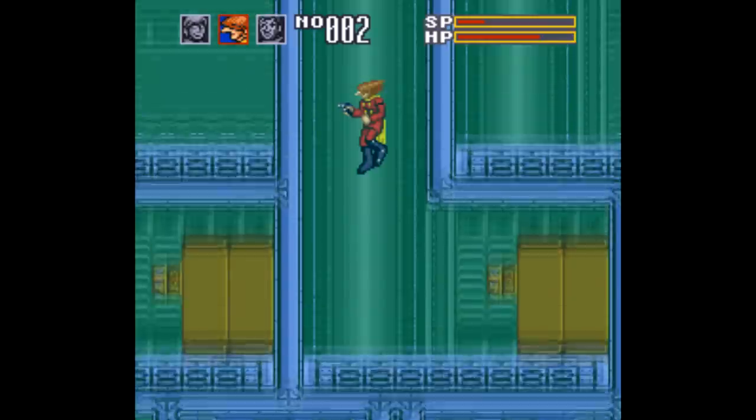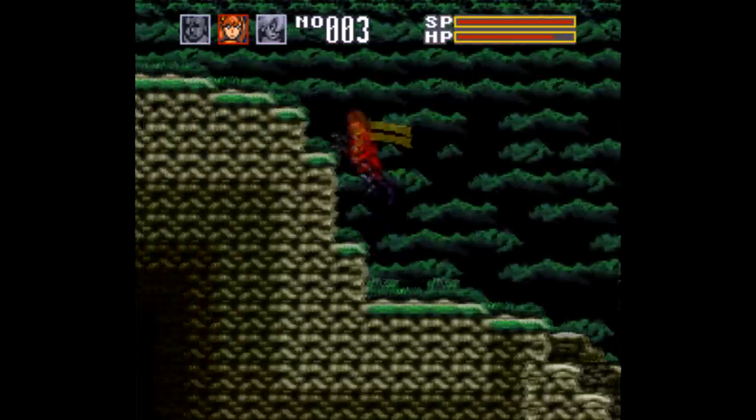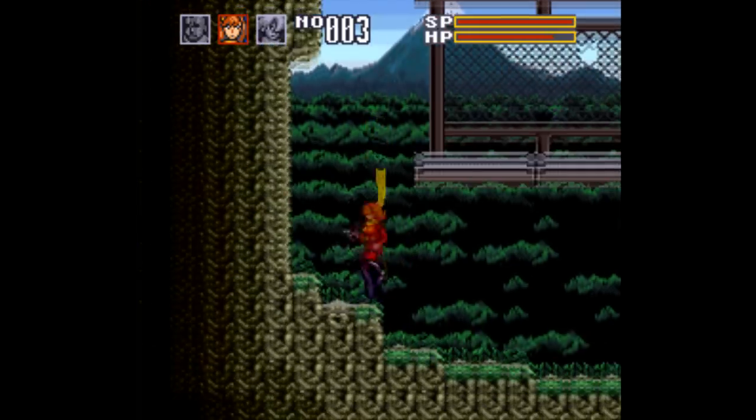Otherwise, this is just a 2D side-scrolling action platformer, but the structure here is interesting because for each level, you pick 3 out of a selection of 8 different characters — those being Cyborgs 002 through 009.